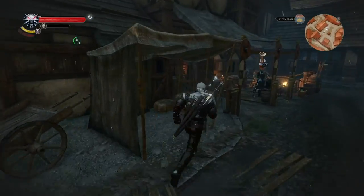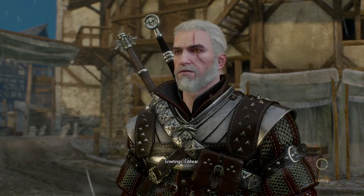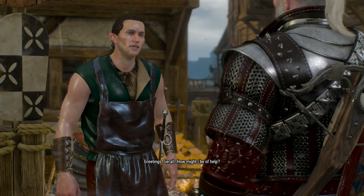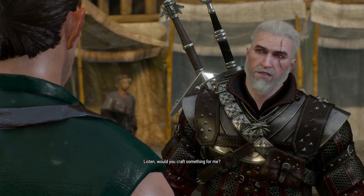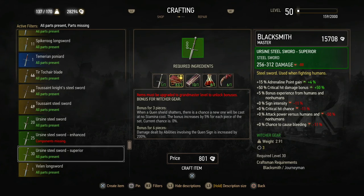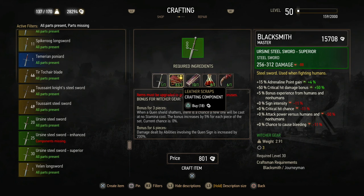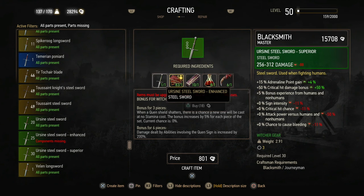Back in Novigrad. Hello Hattori, my friend. Can you help us out with the Bear School Swords? Craft something for me — some superior Bear Swords. So the Ursine Steel Sword Superior: Leather Scraps, Dimeritium Ingot, Monster Blood, and Monster Claw. No problem at all, let's get that.